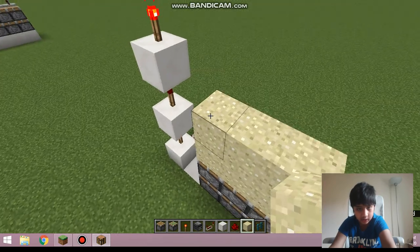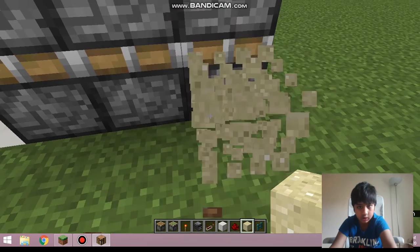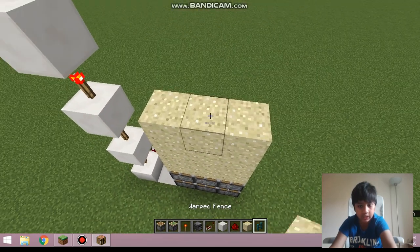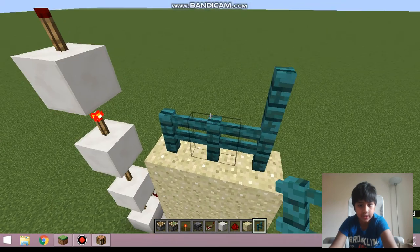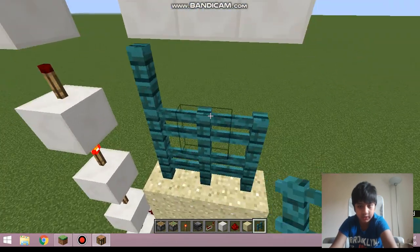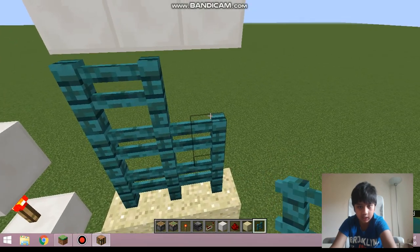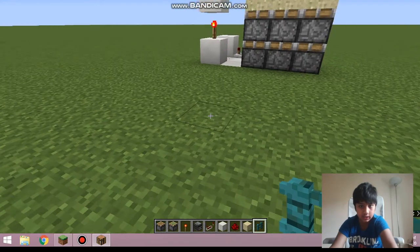Take sand, and you need three layers of sand. Then place three layers of fences on top. Okay, so this is basically it.